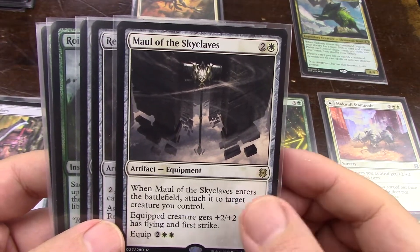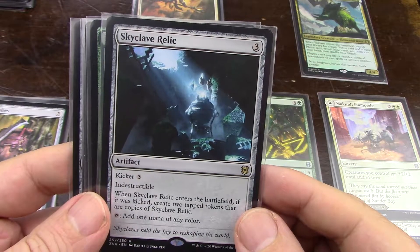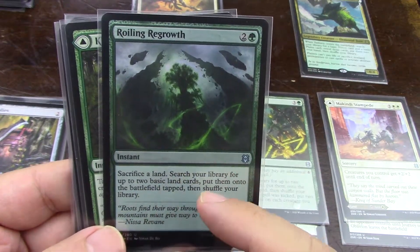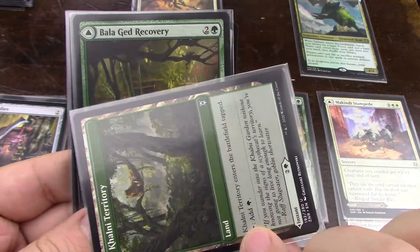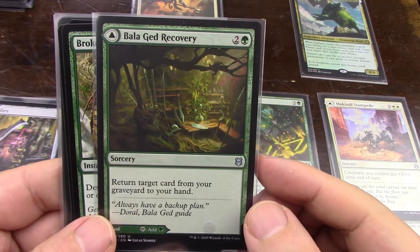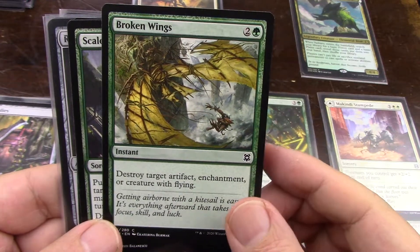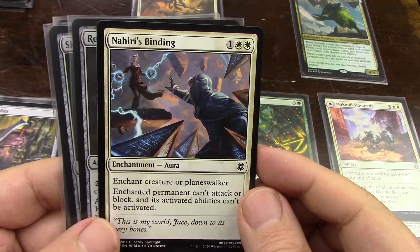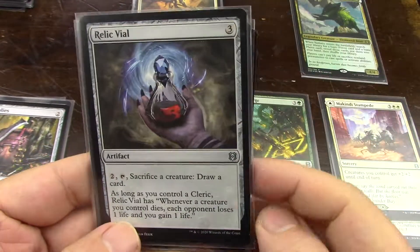Has flying and first strike - absolutely. Nice mana rock - adds one mana of any color, but I only have two colors so I don't really need that desperately. This is the card I wanted - good for my landfall triggers. It can become a land, and it's a fight trick, and it's an instant. A little heavy but it gives me options. Recover something from the graveyard - if I was in black I'd do it. I'm not on counters, not heavy on enchantments, not on a Citizen Champion deck - not here.